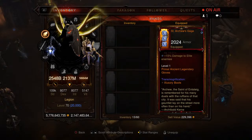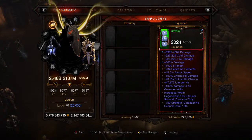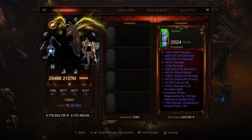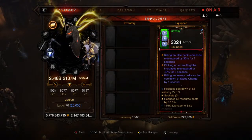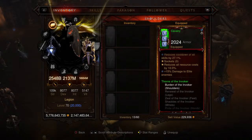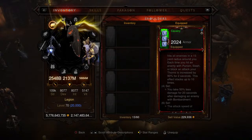Moving on to the shoulders — these are a set piece, but don't worry, you can use certain set pieces as long as you don't have a set bonus, so the Legacy of Dreams gem stays effective. We're picking up the Thorns of the Invoker shoulders. I need to add one affix on there — thorns damage — so in version 2.0 I'll probably swap out life per hit for 40,000 thorns damage so we can really capitalize off of thorns. Thorns reflects damage back after an enemy hits you. Cooldown and resource cost reduction stay the same across most pieces.